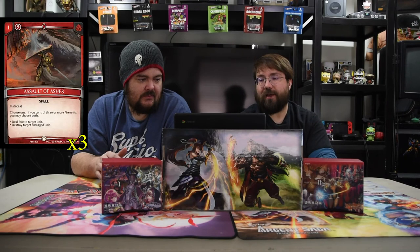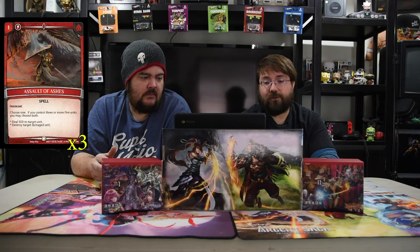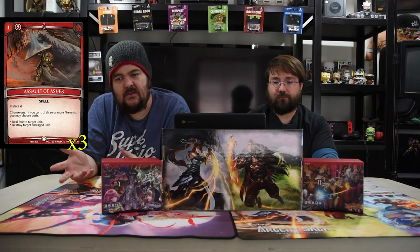For spells, we have Soul of Ashes — a one-drop insta-cast. Choose one: destroy or deal 500 damage to a target unit, or destroy a target damaged unit. If you control three or more fire units, you may choose both. Simple removal to complement the dinosaurs that deal damage.